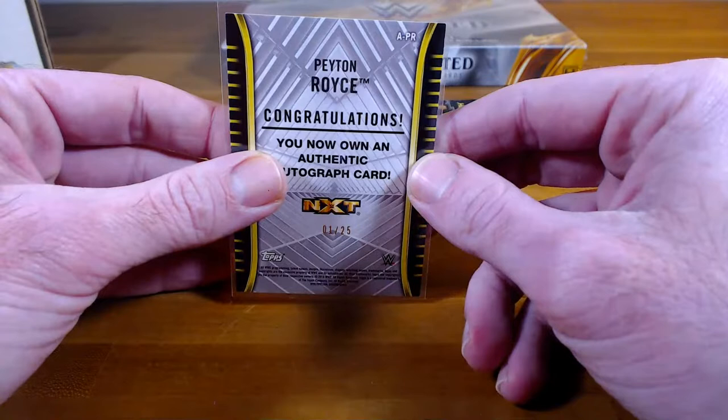Cards: Trish Stratus, Keith Lee, Alistair Black, Carmela — those are all base — and our auto: oh nice, Jeff Hardy, 14 out of 99. That one's going to Steven. Base cards of this pack: Stratus going to Steven, Keith Lee going to Dean, Alistair Black to Randy, and the Carmela to Randy. Six packs left, should all be autos.